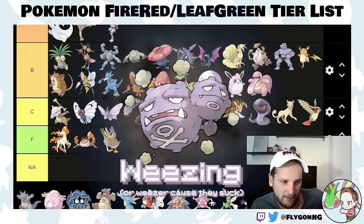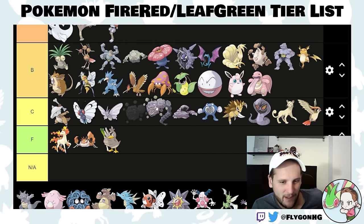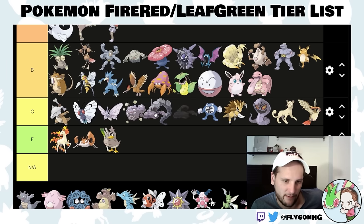Weezing is like Muk but has Levitate, which makes it better. It's bulky. I can't think of anything these Poison types do particularly well off the top of my head, so they'll stay in roughly the same tier. They're better than Onix though.